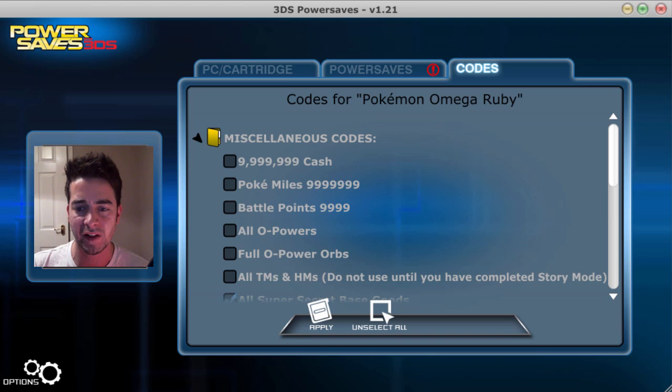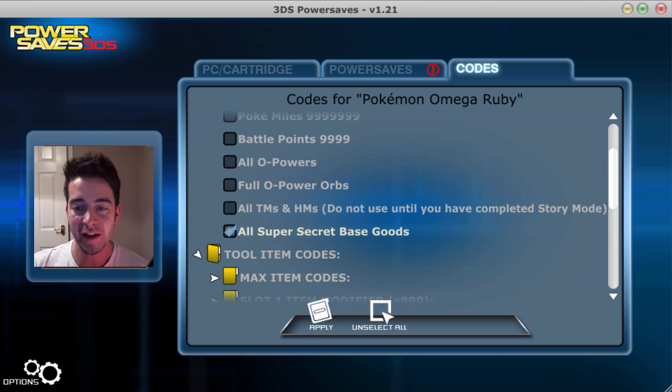The first code I'm gonna be showing you today is the fact that you can get all Super Secret Base goods — all of the hidden goods, all of the goods available in the game, all the plushies, all the items, the desks, the chairs, and everything — you can get them all by the click of a button.